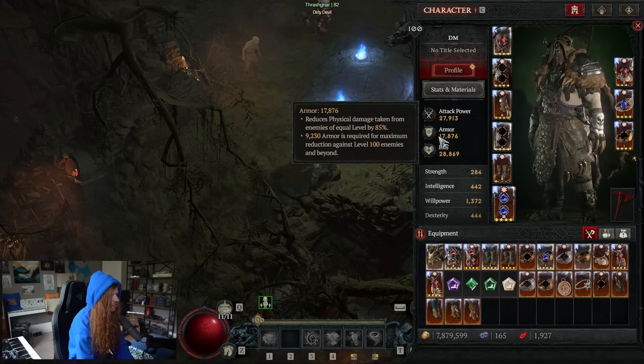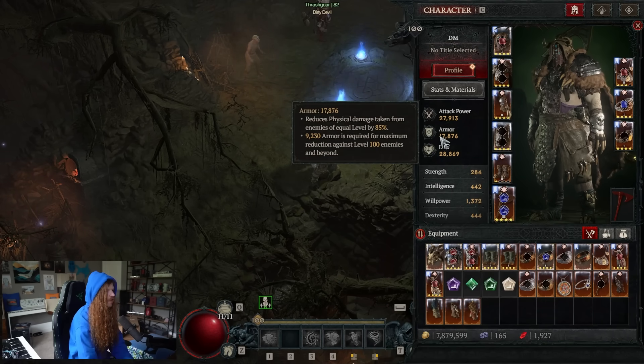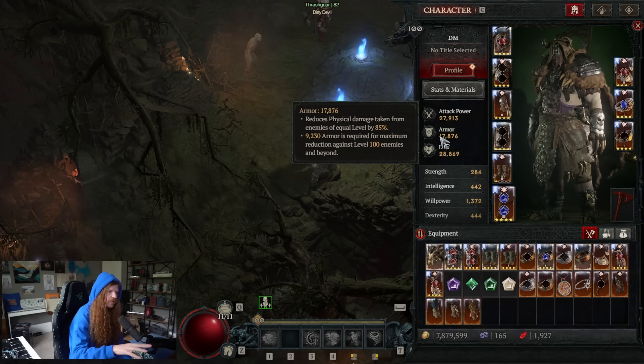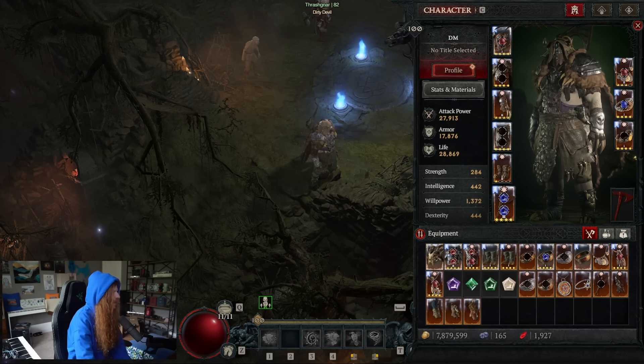There is also now clarity in the game where it actually shows you what the armor cap is. 9,230 armor is required for maximum reduction against level 100 enemies and beyond. So there was some confusion before — that's only for level 100 enemies. 9,230 is just the cap of armor you need in general.